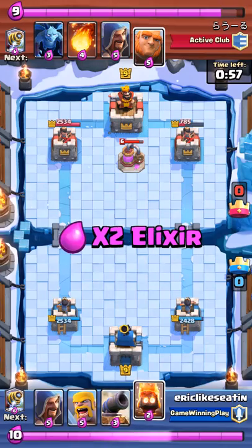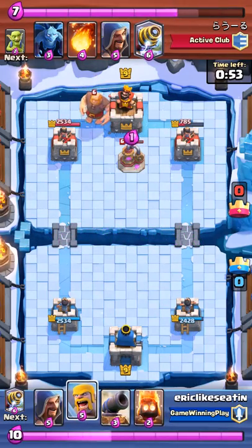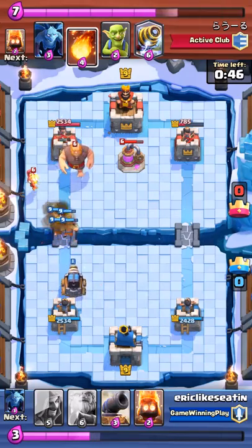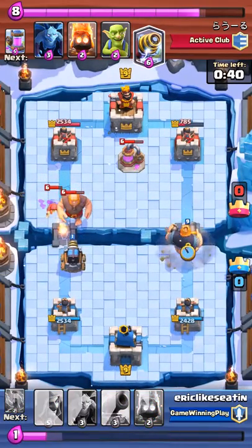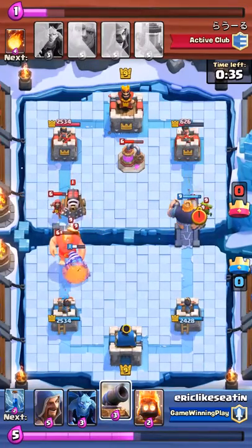I'm finding this to be a pretty interesting strategy. He's going to drop a giant in his left again. I'm going to drop barbs — maybe a little bit early there. I didn't want to drop the barbarians too close to my tower, so he'd hit the barbarians with the fireball and my tower all at once. He sends a wizard and a giant on the left side, and I'm going to split up my royal giant and sparky again. He's going all in on the left lane.